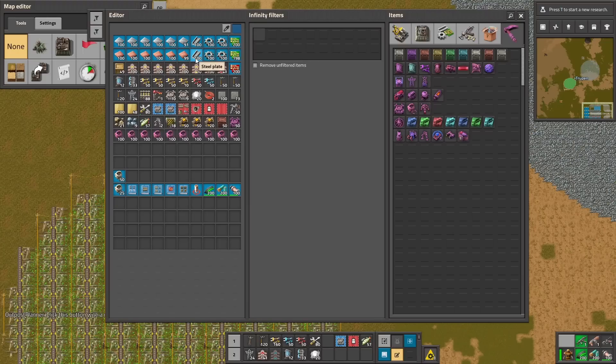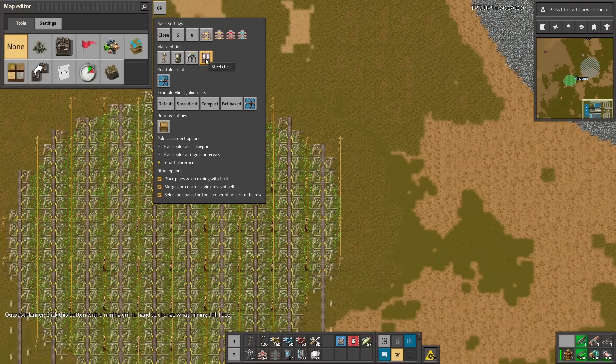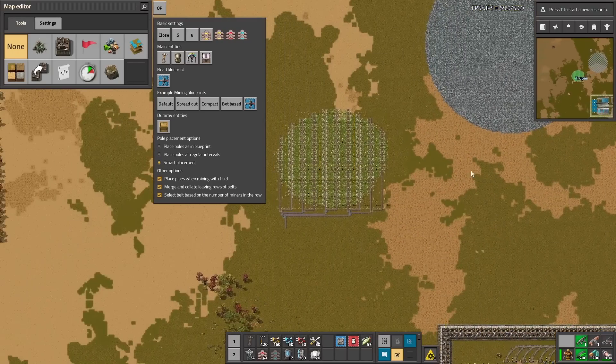We also have the advanced settings. You can change, for example, the miners — you can use burner miners or choose some miners from mods. You can change the power pole type and the pipe type. Everything is up to you. You can also change the layout of the outpost, for example you can have fewer miners, spread them around, or whatever you like.